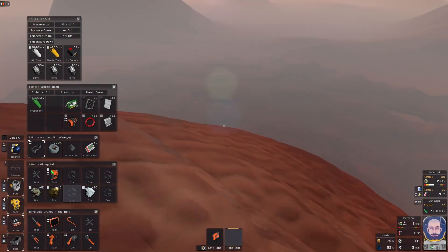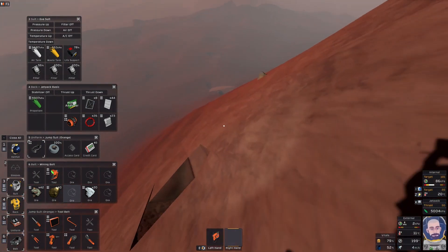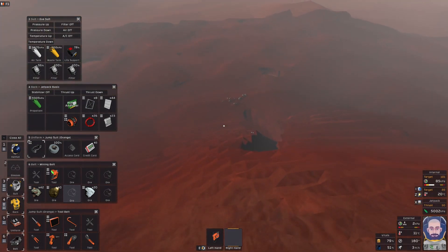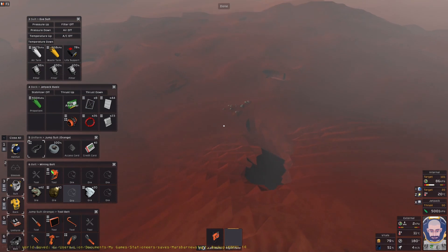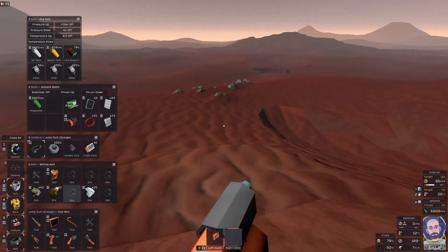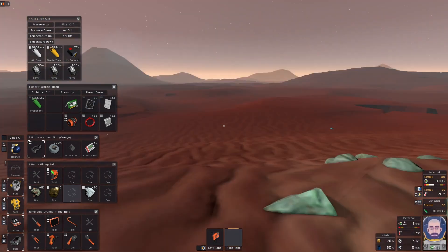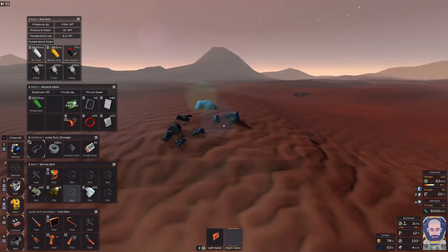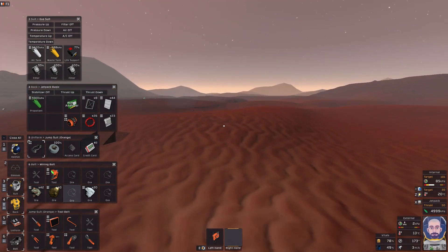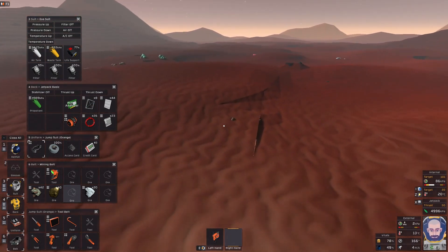Looking at how bad the batteries are, I think it's time to go for a little while, just enough to let the batteries charge. Sometimes it's a good idea not to mine too close to the base, because there's a mining robot called Amy that comes along later - the more ore you have close to your base, the more she will access.